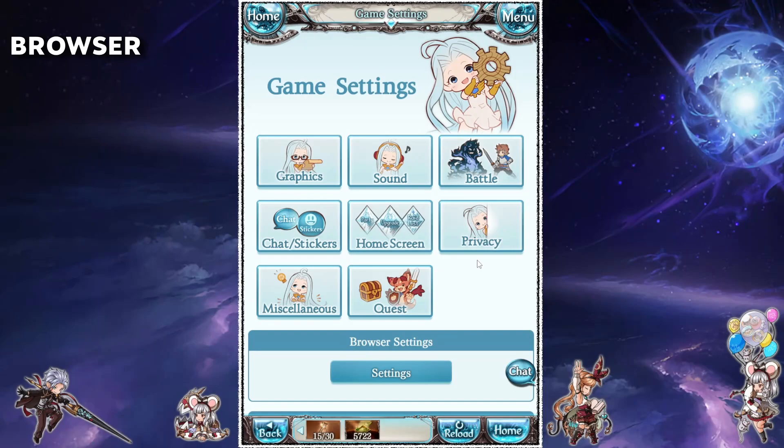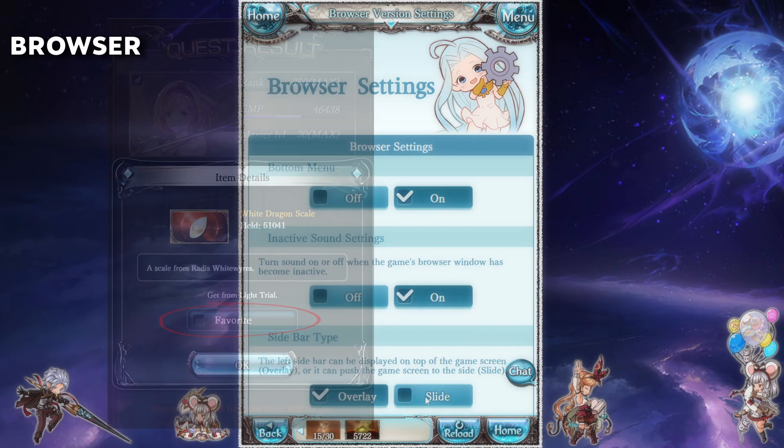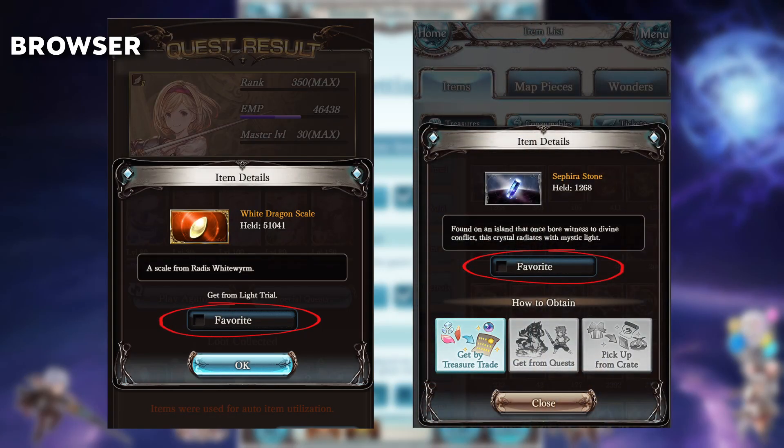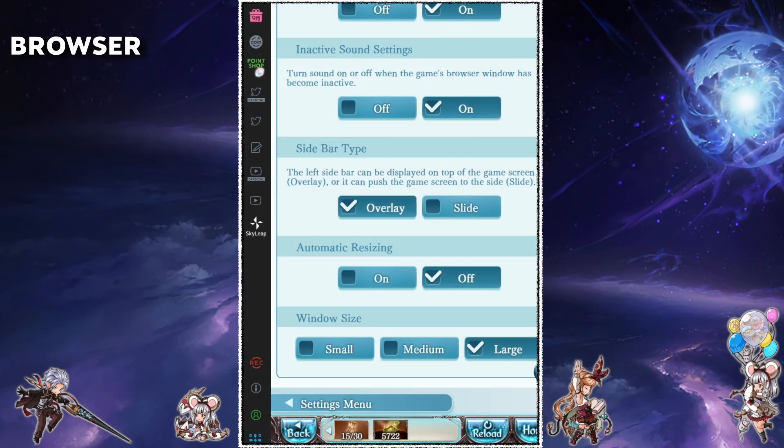I'd like to go over the browser settings first. The bottom menu is this bar down at the bottom. I like to keep this enabled so that I can track certain maps that I'm farming. You can do that by favoriting the resource from the quest results screen or from the supplies menu. The inactive sound settings just lets the game continue playing sounds even if the window is not selected. The sidebar type will mostly be irrelevant as it pertains to clicking these buttons on the side, which for the most part are not very useful.